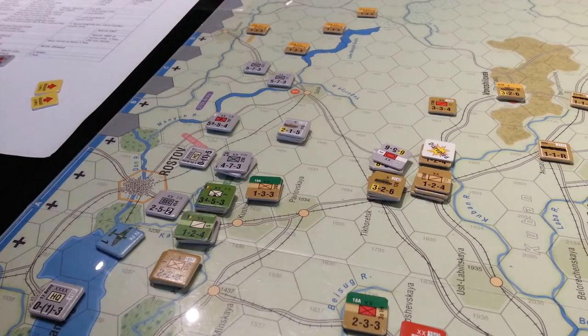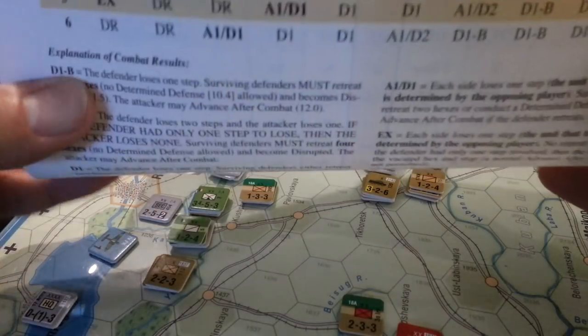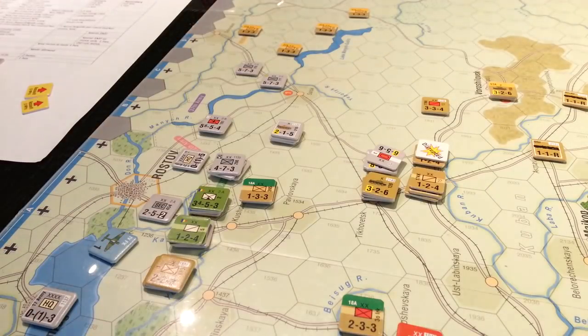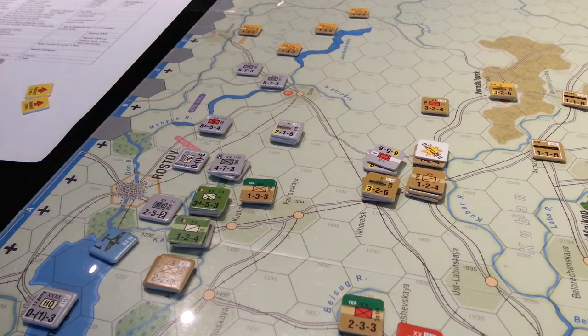Part of the problem is the CRT — the bolded A1D1s and the exchanges are problematic because they scale across. Even at 7 to 1, you have a 2 in 6 chance of taking a step loss. In fact, you have a 2 in 6 chance all the way down to 5 to 1, and then at 4 to 1 on back through to 1 to 2, it becomes an exchange and an A1D1. So 33% of the time you're taking a loss when you're attacking.